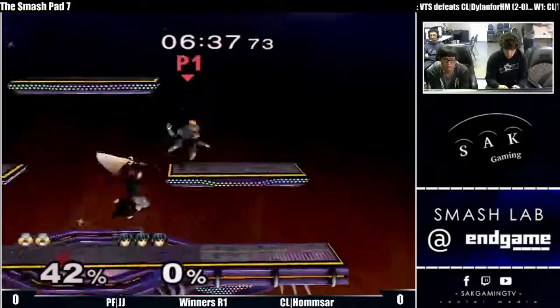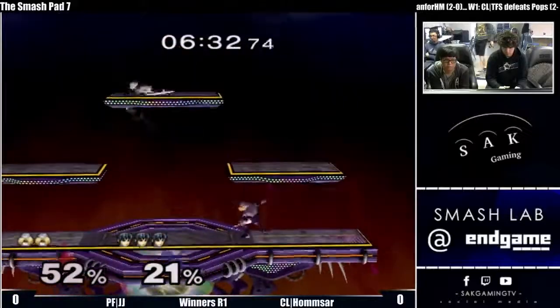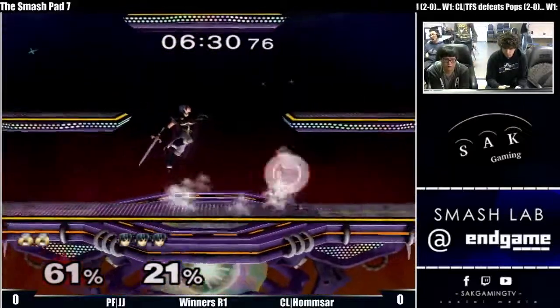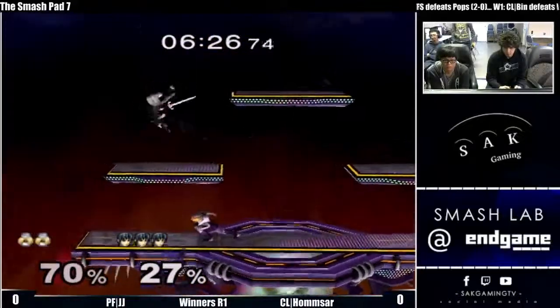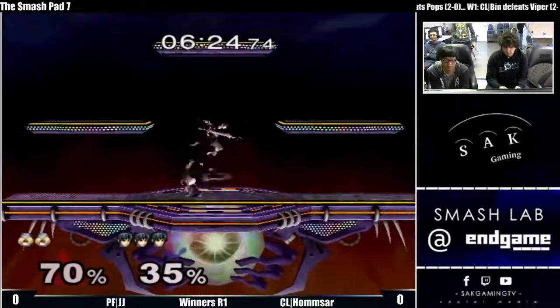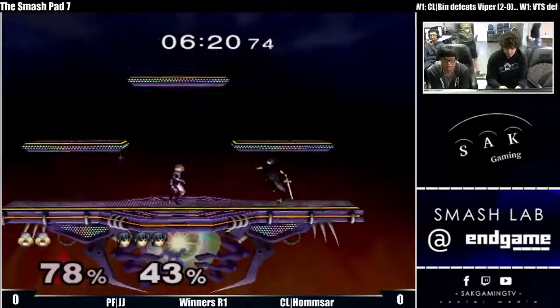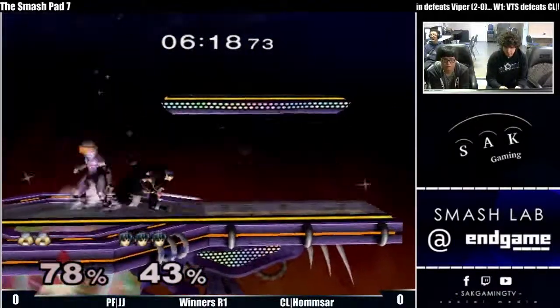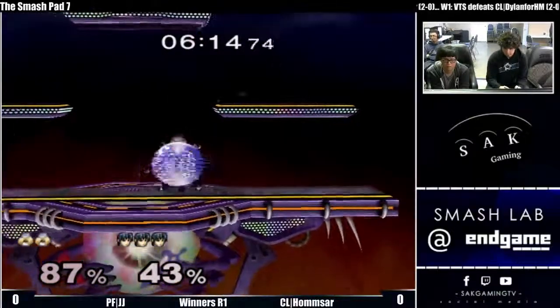JJ needs to: A, stop getting grabbed, and B, actually be on the ground. I don't like how JJ's playing at low percent — I wish he'd be more patient with needle camping because Marth has no other projectile. He also needs better grab setups. He did a dash attack at like 21 percent — you don't even have to crouch cancel that. I don't know what that dash attack is, you're just kind of flubbing a lot of stuff.